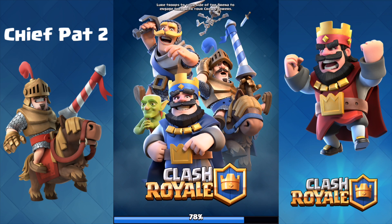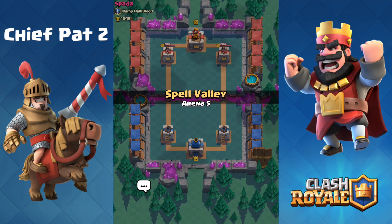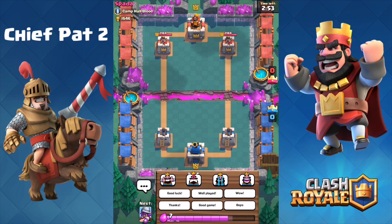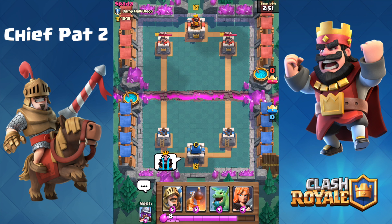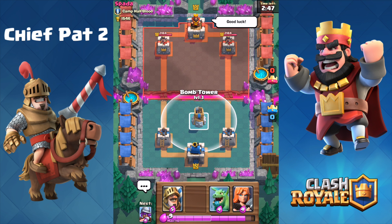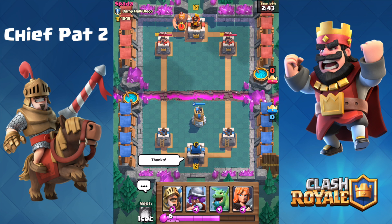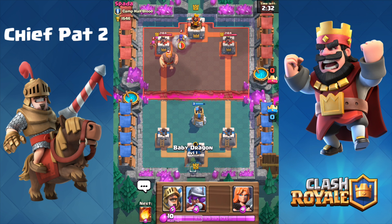Hey guys, welcome back to a brand new Clash Royale video. My name is Chief Pat and today we're going to be hopping into some battles on my Chief Pat 2 account, continuing our Let's Play series where we are currently undefeated, yet we're starting to go against some level 7s and level 8s. I'm only halfway through level 5 — most of my commons are level 5, rares are level 3, epics are level 1. I still do have that Prince level 2, but let's go ahead and see if we can take out Spada, who is a level 7.